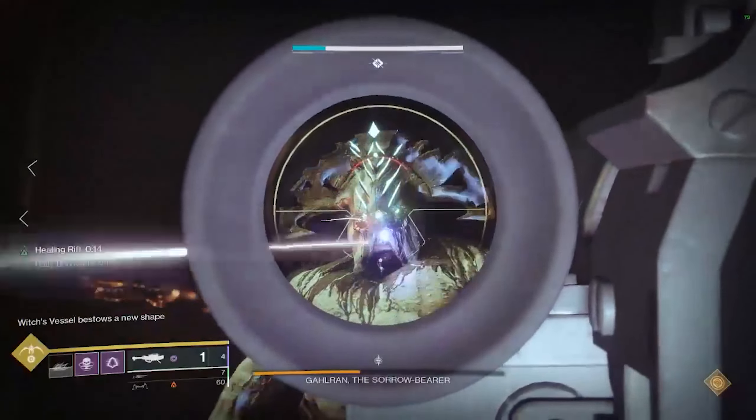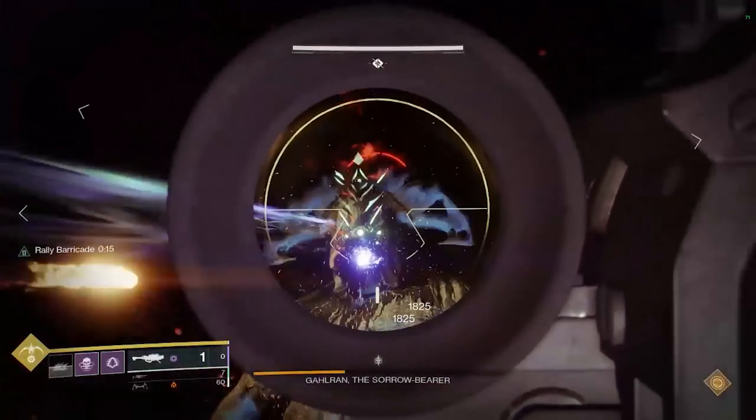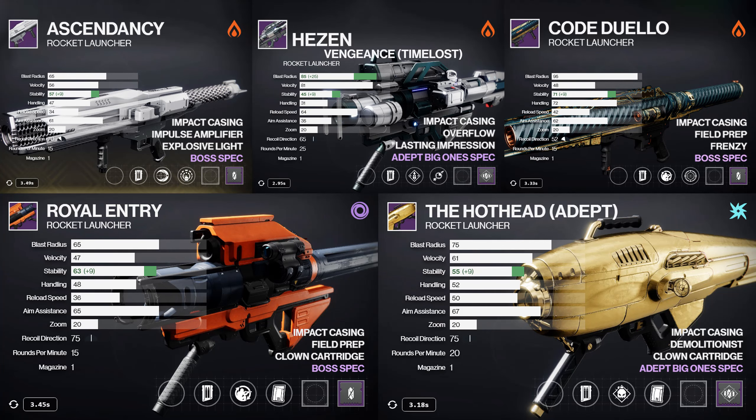With particle deconstruction leaving, there's a good chance that rockets will become meta in Witch Queen for DPS, especially now that Gjallarhorn can share its wolfpack rounds. In this video, I'm going to compare the DPS of 5 different rocket launchers with the wolfpack rounds buff.